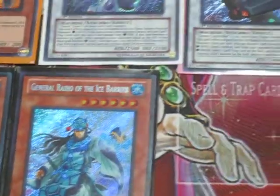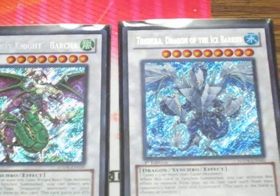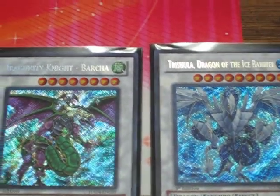The only things I pulled that aren't for trade — so all that's for trade — are two GenX Ally Birdmen, one Barcha, and one Trishula. Obviously I'm going to keep that. So go ahead and offer on any of this stuff, and thanks for watching.